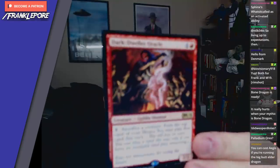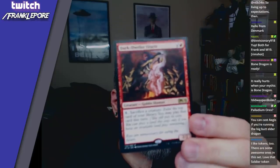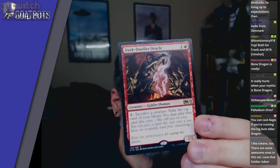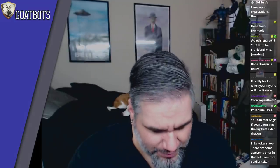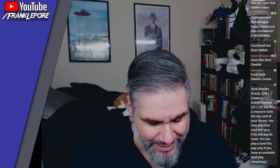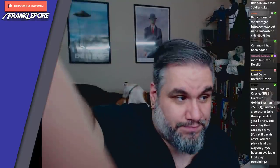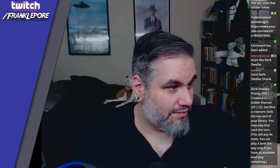Dark-Dweller Oracle — it's basically a 2/2 for two. Sac a creature: exile the top card of your library, you may play that card this turn. The sacrifice part is fine, it's a 2/2 for two so stats are fine, it is a Goblin. The problem is you have to sac a creature to activate it, but creatures die — that's just the circle of life.